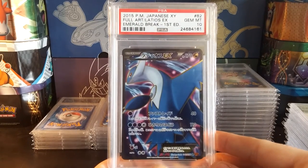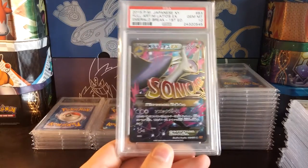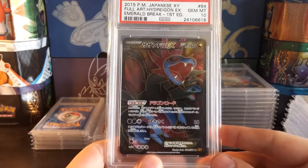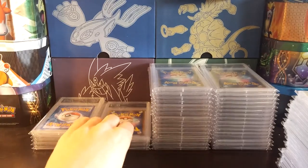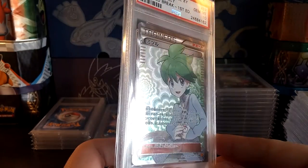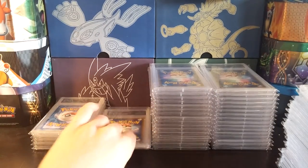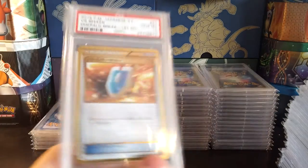Got the Latios EX from Emerald Break right there. I do have a complete PSA graded Emerald Break set — I don't have them all in 10s, but they're all in 9s or above. There's the Mega Latios EX, the Hydreigon EX from Emerald Break — pretty nice there. I just love these full art cards, especially in Japanese. Beautiful texture. And that's just like a normal, boring supporter — but here we go: Gem Mint 10 Wally from Emerald Break. Emerald Break was one of my favorite sets, so I did go after every full art and ultra rare in a PSA 10.